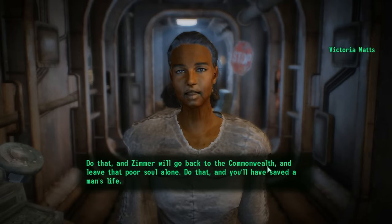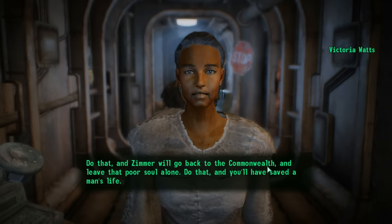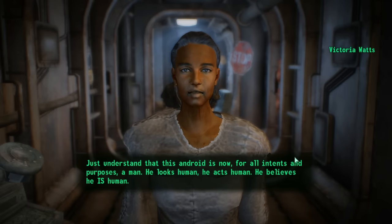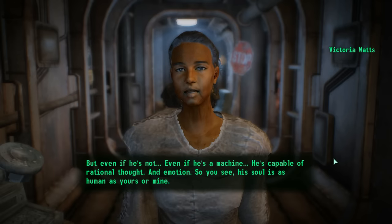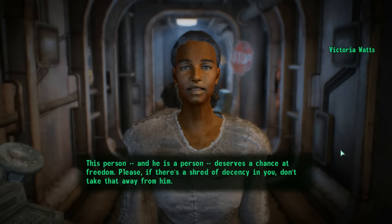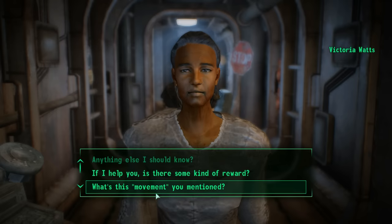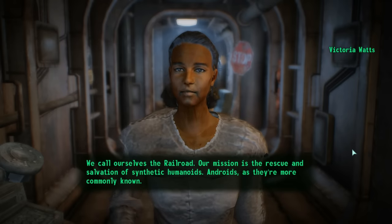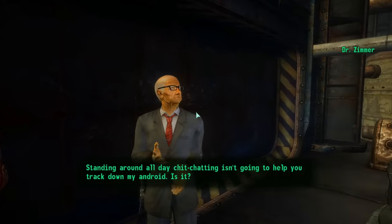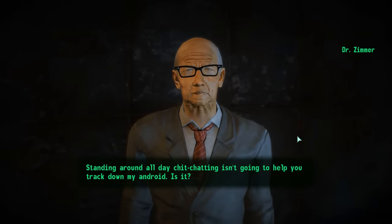'Do that, and Zimmer will go back to the Commonwealth and leave that poor soul alone. Do that, and you'll save a man's life. Just understand that this android is now, for all intents and purposes, a man. He looks human. He acts human. He believes he is human. But even if he's not, even if he's a machine, he's capable of rational thought and emotion. So his soul is as human as yours or mine. This person — and he is a person — deserves a chance at freedom. Please, if there's a shred of decency in you, don't take that away from him.' If you agree, she promises to pay you 50 caps. After speaking with Victoria, the quest can immediately end right here if you accept that offer — just go back to Dr. Zimmer, tell him his robot's dead, and that will be the end of The Replicated Man. He'll apparently leave the Capital Wasteland for good, and you'll even earn some positive karma.